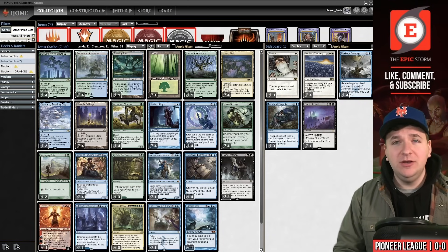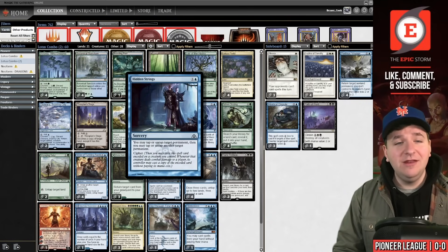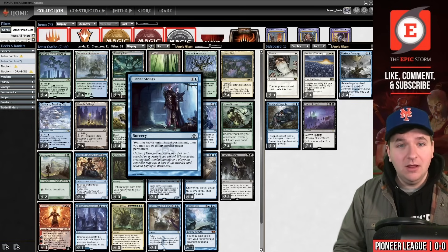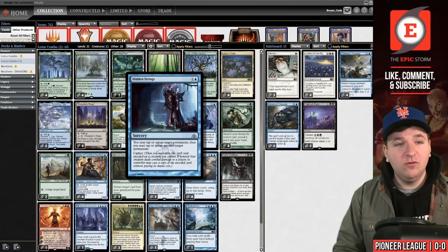Typically when your opponent has open mana for counterspells or removal and you're trying to play an Emergent Ultimatum into one of your key spells, one of the best things you can do is use Hidden Strings' alternative mode — tapping down your opponent's mana.